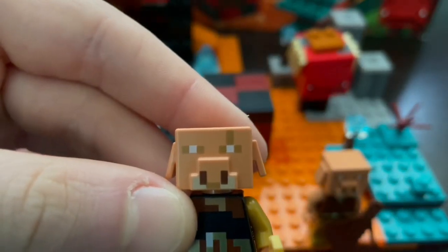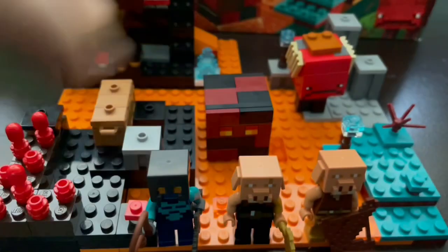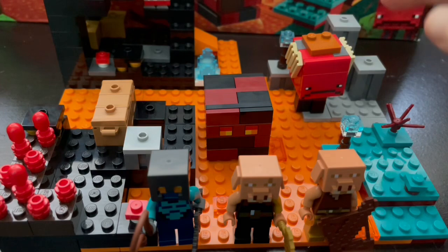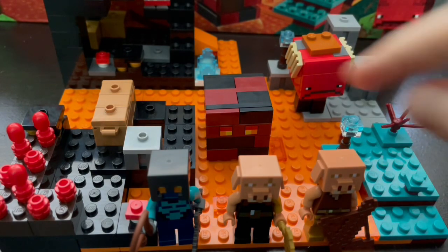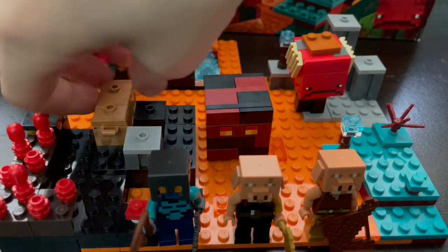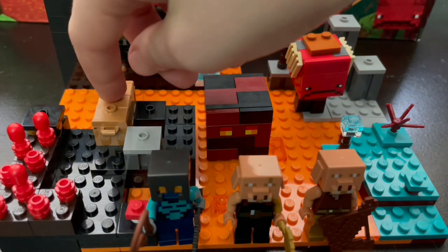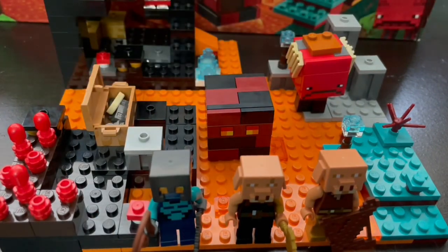I like how there's different biome variations such as the basalt biome, the warped biome, and the bastion remnants. The bastion remnants has some nether wart and has a chest with a pork chop, two nether gold ingots, and two studs that I think represent the iron nuggets.